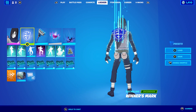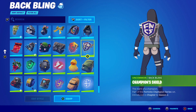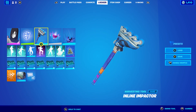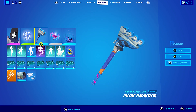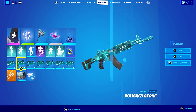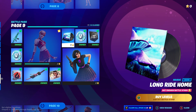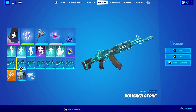For the third Hidden Leaf combo I'm using the Winner's Mark back bling - you could also use the Champion Shield if you prefer. The pickaxe is the Impactor, which comes with the Tony skin from the newest Save the World starter pack, so if you pick that up you'll have this pickaxe. The wrap I'm using is Polished Stone from this season, from around page nine of the battle pass. If you're at level 85 or above and bought it, you'll have this wrap - it's a really cool looking wrap.